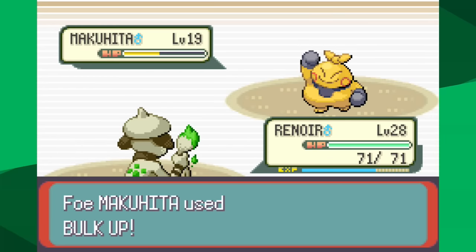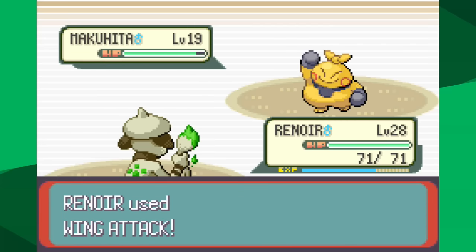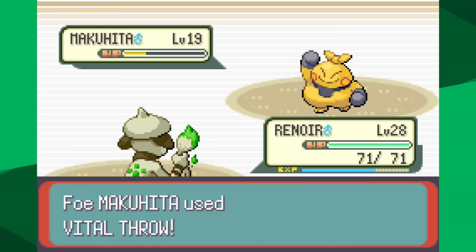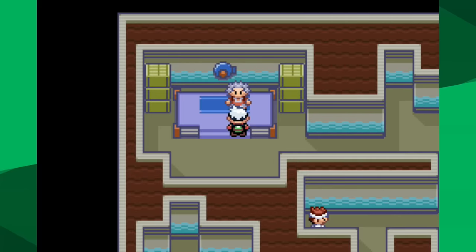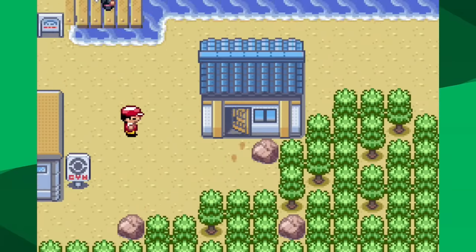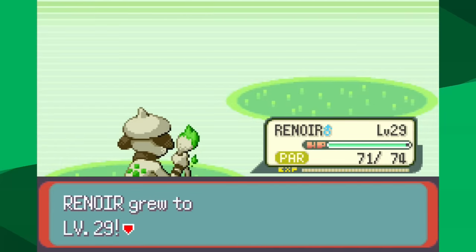Wing Attack does half to Makuhita, but it goes for Bulk Up and has the Sitrus Berry, which brings it back to near full health. Wing Attack is doing much less after the Bulk Ups. One more hit will knock out Makuhita, there goes Vital Throw — and okay, let's go! That worked! I think I just sketched Astonish because I can't believe I survived that Vital Throw. That is two gym badges, and hopefully with the experience gained both trying and actually defeating Brawly, we'll be able to get by Mei 2.